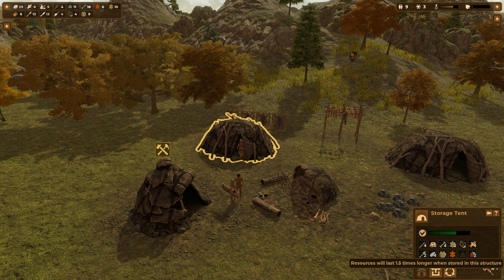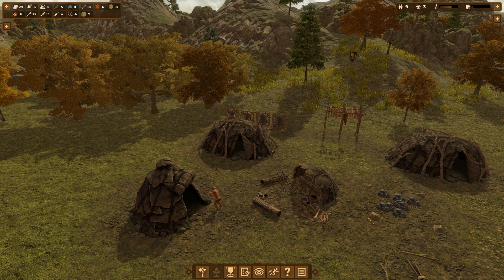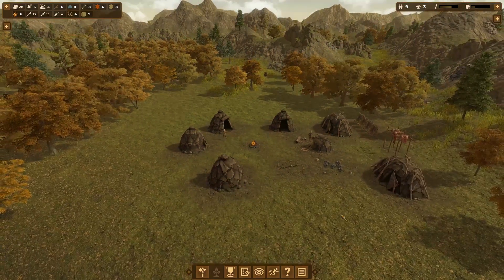Resources will last 1.5 times longer when stored in the warehouse, and these are one prestige point each — so the more structures we have overall, the more prestige we'll have. Each building also has a condition, so they will automatically repair huts as needed — this one's getting kind of low, they'll probably repair that one soon.